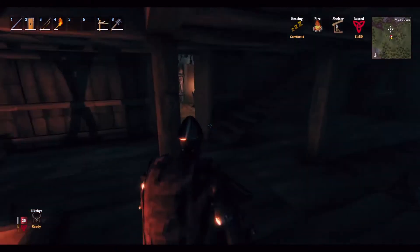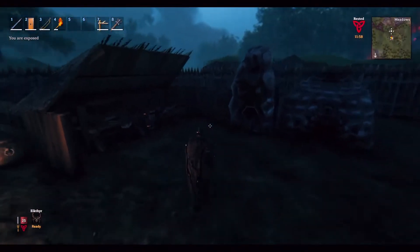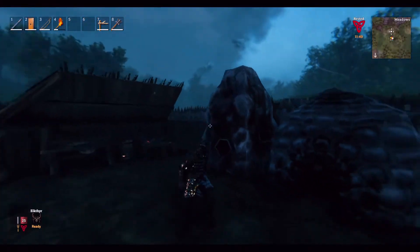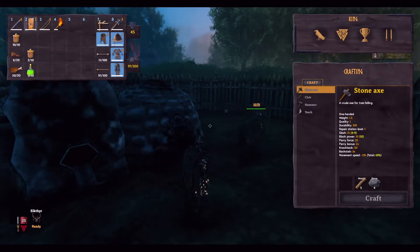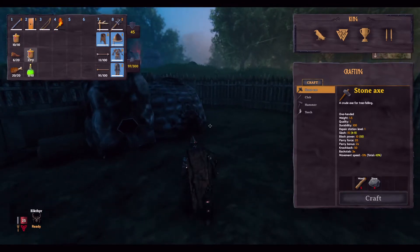We did a lot of off-camera work, grinding out tons of iron — nobody wanted to see us dig, run back, dig up more, farm out wood, put all the metal pieces together. So we did all that off-camera. We are all decked out in new iron armor. We have an iron mace for this next fight, as the boss is weak to blunt damage and not piercing. I also have an iron tower shield, Bomp has an iron buckle shield.